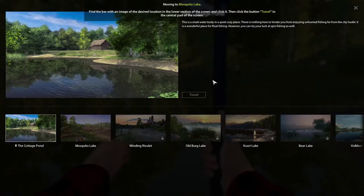I'll pay for the game initially but I don't believe in spending extra money like that. To move to Mosquito Lake, find the bar with the image of the desired location in the lower section of the screen, click it, then click the Travel button in the central part of the screen.